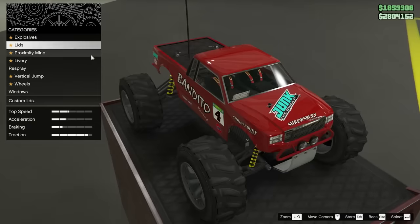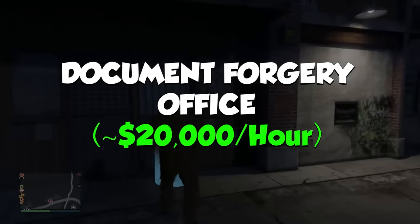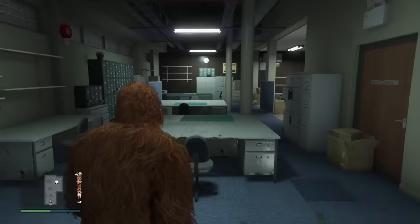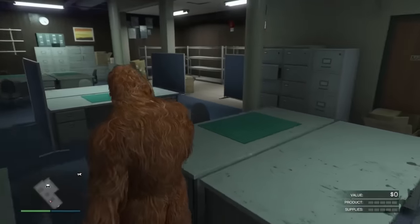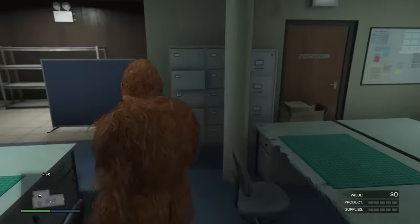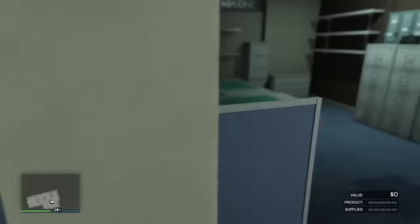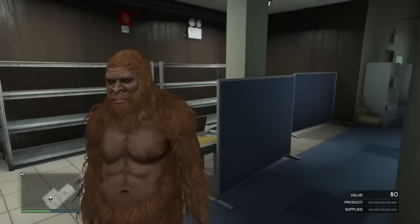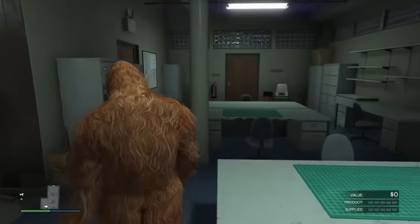Second from the bottom is the Document Forgery Office. This one is the worst MC business by far, and it's not particularly close. Even with all of the upgrades and taking buying supplies into account, you're only going to make a maximum of $20,000 an hour from this business. To be fair, it is a passive business, so you don't really have to work too much for that money. But still, there is not another business in the game that is worse than this one.